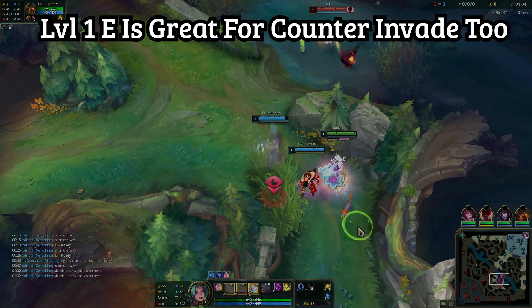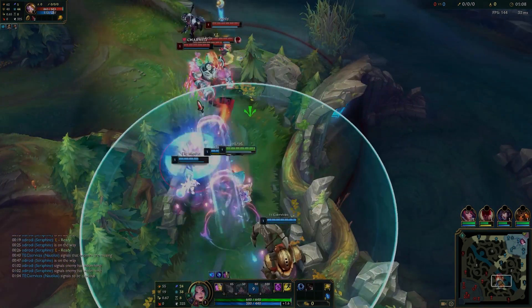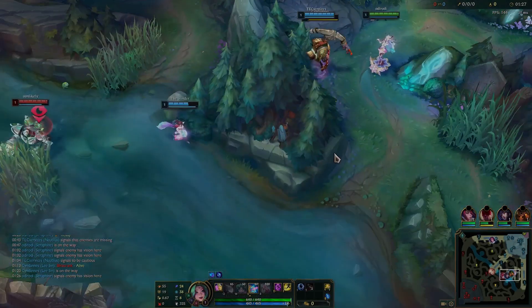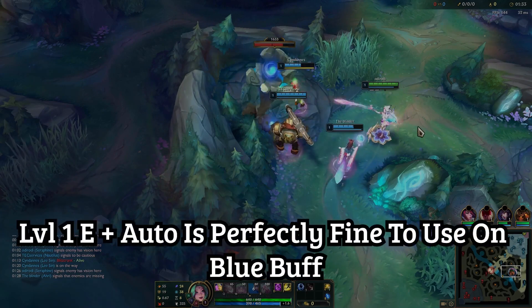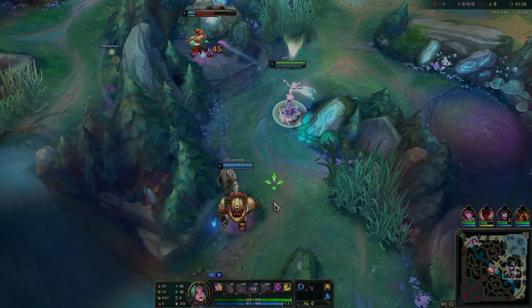Respect the counter invade and just walk away. Try to disengage the best you can. E is really good because double E will set him in place, especially when combining it with some of the other spells. Get ready for the leash — we're going to leash until 1:37 roughly. I'm always very friendly and use my E level one on the camp, so don't be afraid to use your E or empowered E on your buff.